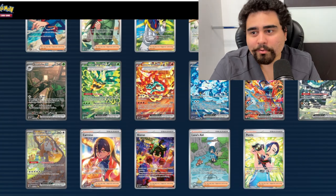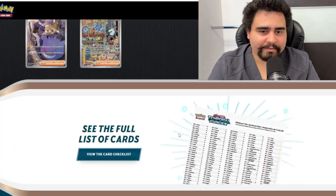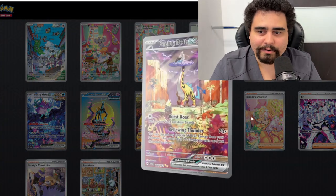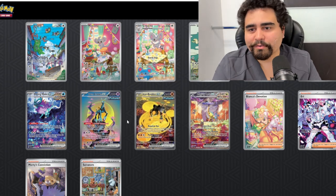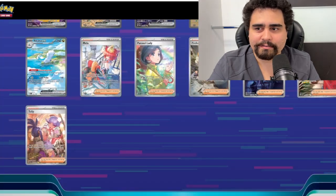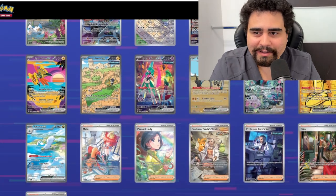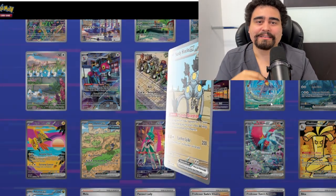Let's go into Temporal Forces — how many does Temporal Forces have? Temporal Forces has one, two, three, four, five, six, seven, eight, nine, ten — ten, one less. Honestly, this set is amazing. I really like the Raging Bolt, the Iron Crown — those belong in the top five, to be honest, maybe not to a lot of casual fans. Then Paradox Rift — let's look at Paradox Rift for the total number of SIRs: one, two, three, four, five, six, seven, eight, nine, ten, eleven, twelve, thirteen, and fourteen SIRs! I didn't even remember this. I don't even think I saw the Sandy Shocks before — not going to lie to you. Holy — fourteen SIRs compared to six SIRs.